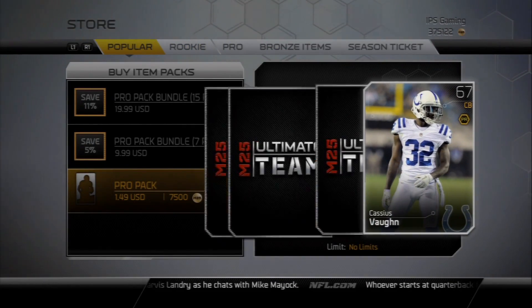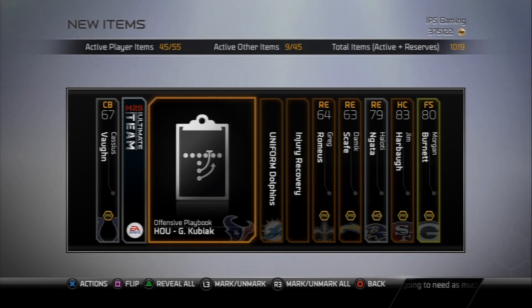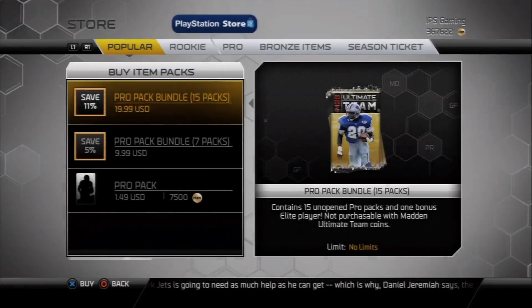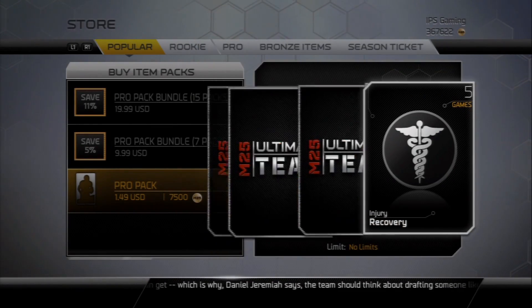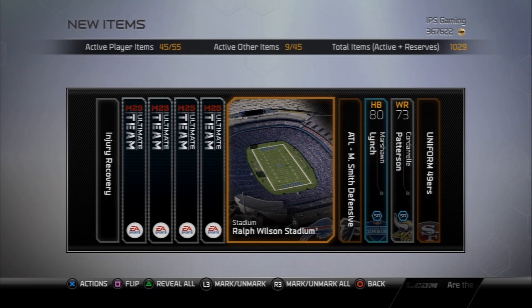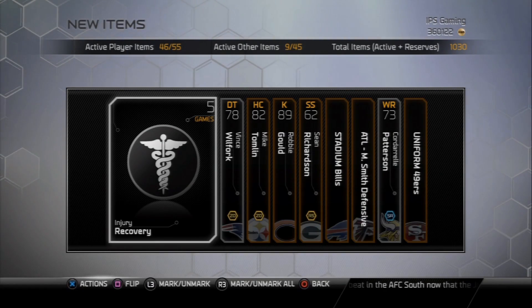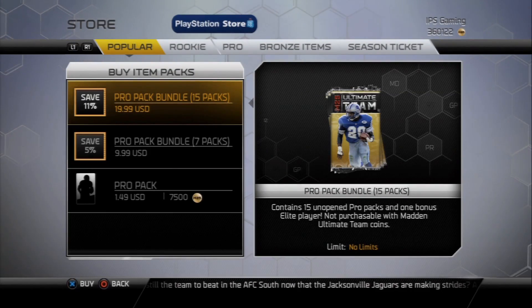I'm gonna open two more because I'm banking on the Weddle getting me at least 50k back. Nothing, nothing — just give me one more playoff card, elite card, something worth like 20-30k, that's all I'm asking for, MUT gods. And there's the fail again. Last pack — nothing, but I need that, so I'm not mad at it. I'll send this to the current roster because I'm probably going to go for this collection pretty soon. As always, click that thumbs up — it's Popular Stranger, I'm out, peace.